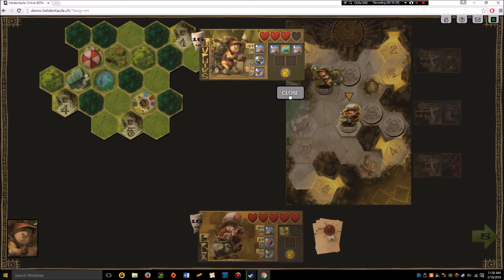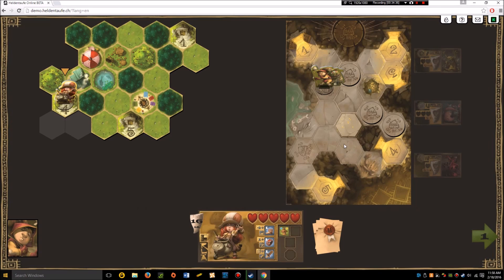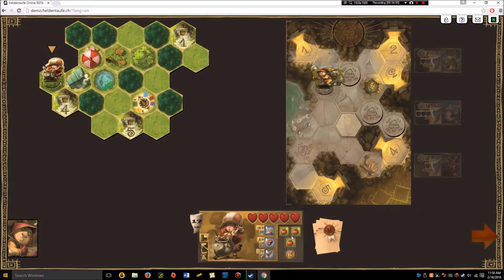They both have the same amount of teeth and similar stats, so she just heads back to where she came from. She's got a mission at the apple orchard so she's going to make another berserk potion and fill up on apples. Then she takes a tooth — she's now one away from winning.